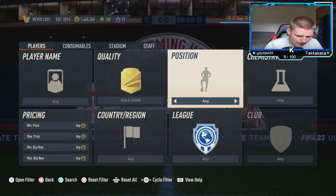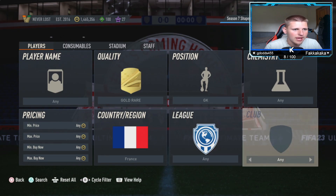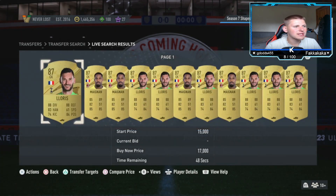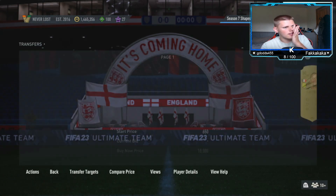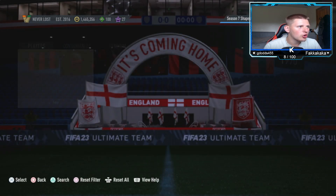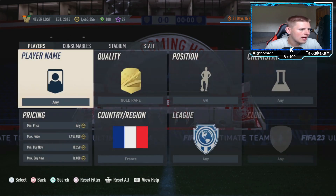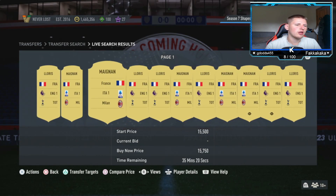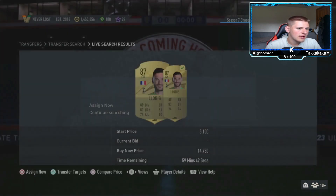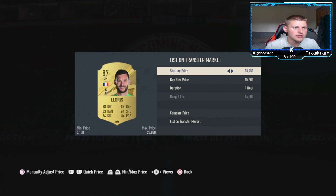The final method is a gold rare goalkeeper filter. Set position to goalkeeper, chem style to any, nation to France, league to any, and club to any. Set a minimum buy now of 10.25k — this gets rid of the non-walkouts, which are Areola and La Font. Once you do that they disappear. The players you want are Maignan and Lloris. They're currently sitting at around 15.5k.